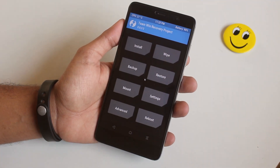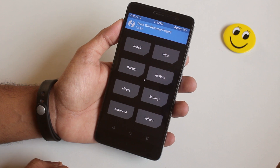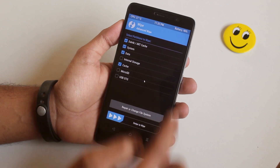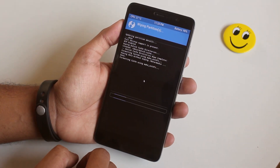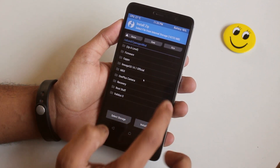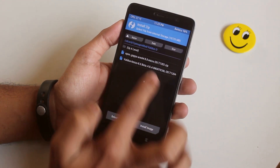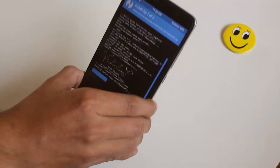I am using official TWRP 3.0.2.2 by the way. Now go to Wipe, then Advanced Wipe, check Cache, Dalvik Cache, System, and Data. Now swipe to wipe. Once done, go back, hit Install, now locate the ROM and GApps file, select them and swipe to confirm flash.